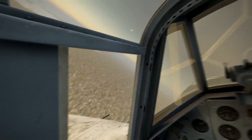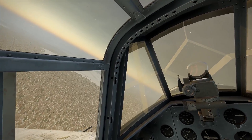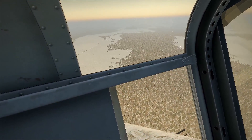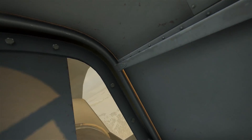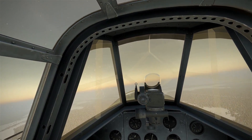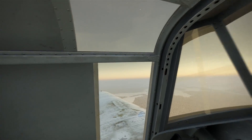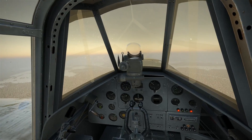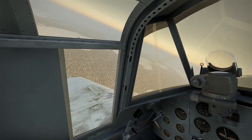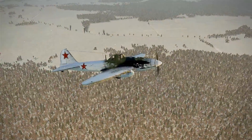As you're noticing, rearward visibility out of the IL-2 is horrendous. You have a massive armored plate in the back of the aircraft to defend you from shots from behind. There are a couple of small windows back there, which are really more so you can check your own elevators are still attached. Beyond that they're not much use. As you can see, sideward visibility is much the same — you have these big armored panels on the side that block all your visibility.